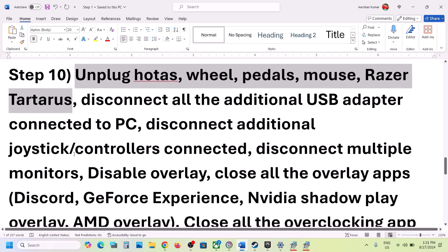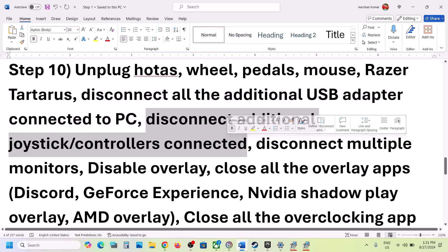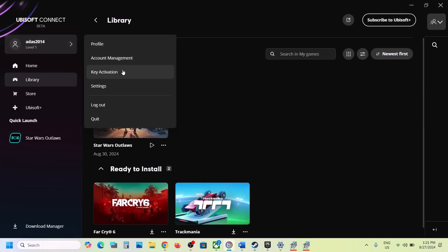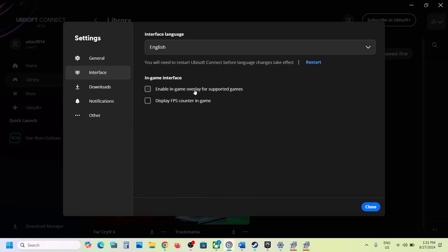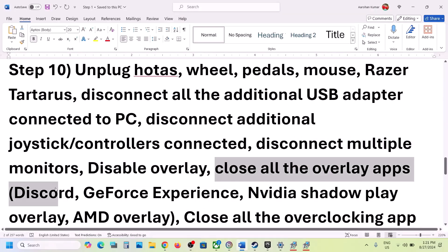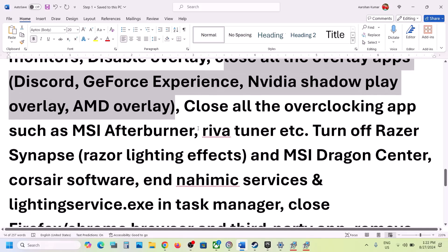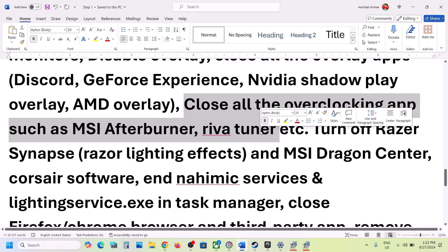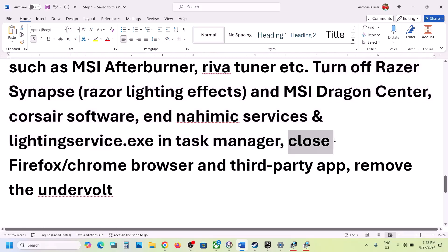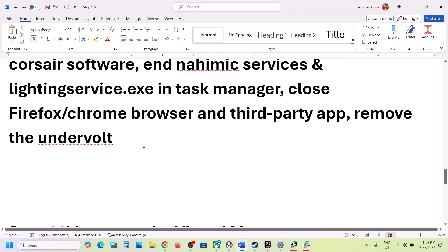The next step is to unplug all external devices from the computer — disconnect any HOTAS wheel, pedals, USB adapters, USB dongles, and extra controllers. If you have a multiple monitor setup, try launching the game on a single monitor. Also disable overlays: go to Ubisoft Connect > Profile icon > Settings > Interface and uncheck 'Enable the in-game overlay for supported games.' Turn off overlays in Discord and GeForce Experience as well. Close all overclocking applications like MSI Afterburner or similar tools, close all third-party applications and browsers, and if you've undervolted your CPU or GPU, remove the undervolt before launching the game.